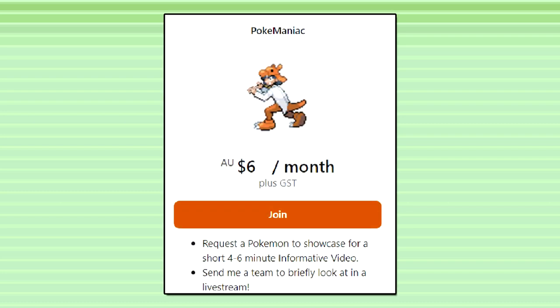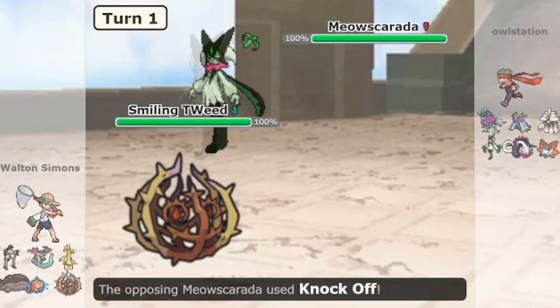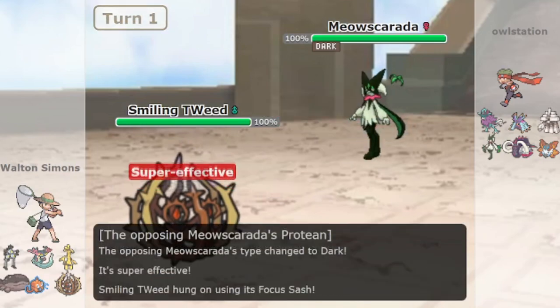Tier 2 patrons can now send me a team to briefly look at in my next live stream. I'll give my thoughts on the team and make a few edits. YouTube members can do the same. Tier 2 patrons can also now request a Pokemon for me to cover in a short 4-6 minute informative video. Hopefully this is a nice compromise that will let me help more players out with their team building.